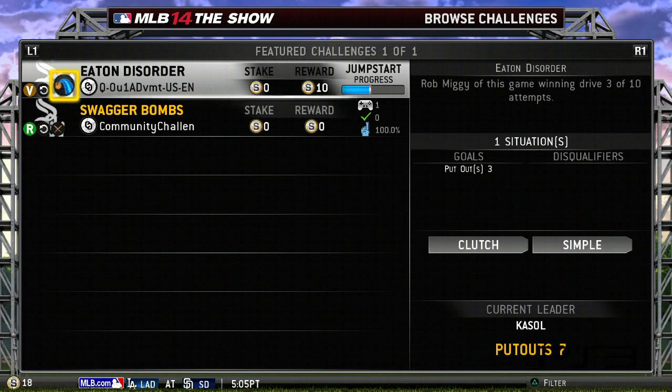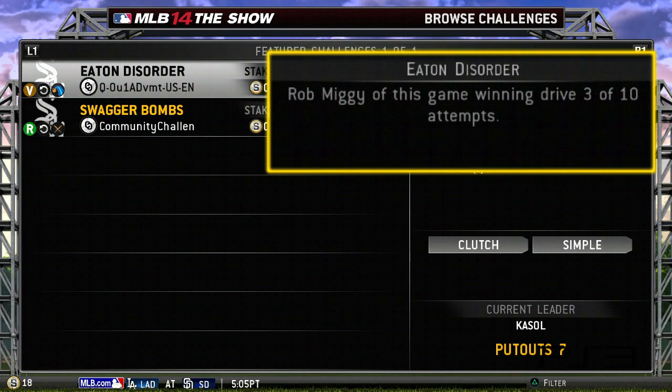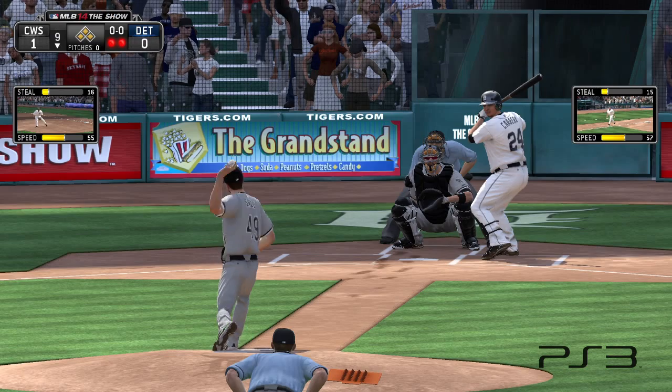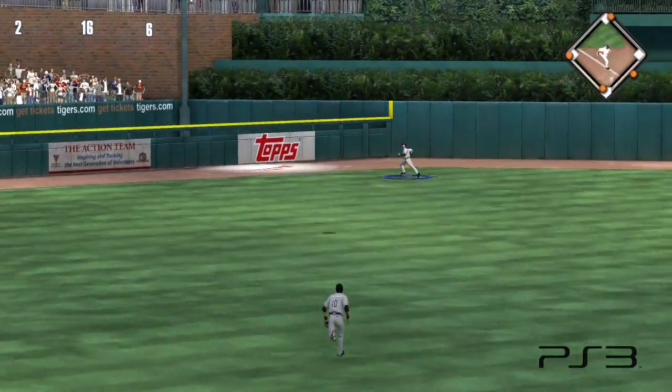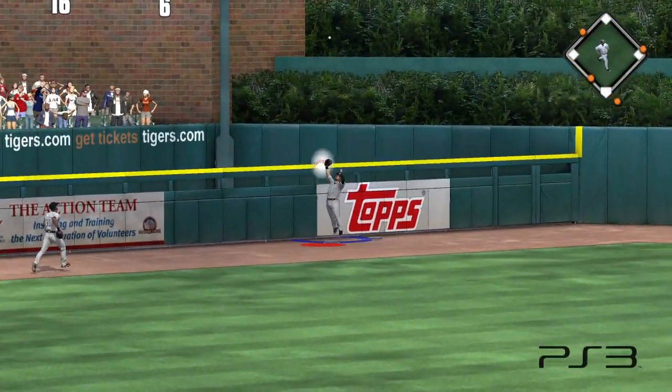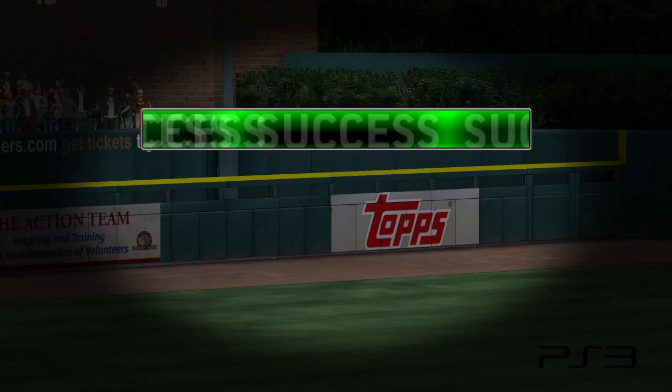It also has an auto-hit dialed in, which tells us we're on defense and we'll always see the exact same hit. To succeed, we must rob three home runs in ten attempts. For the purposes of time, we've quickly cut together my successes and my friend Ramon's failures. No thanks to Ramon, we have succeeded at this challenge.